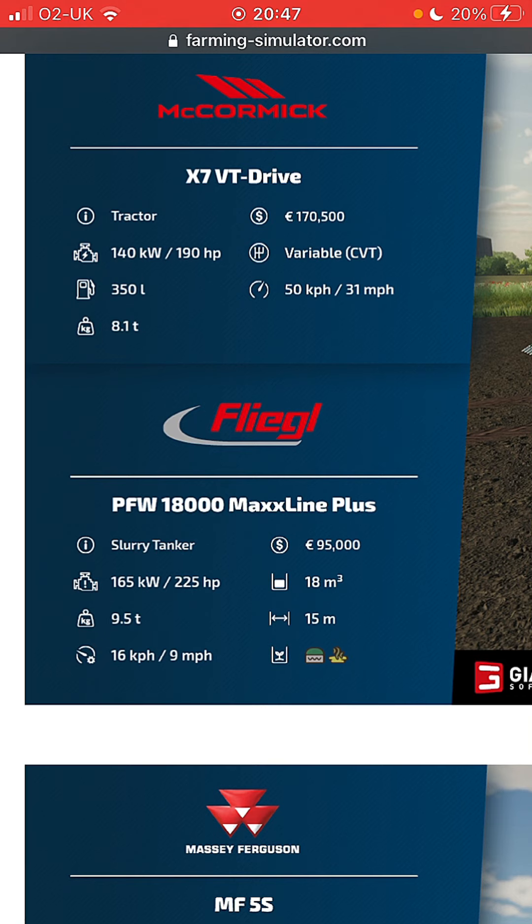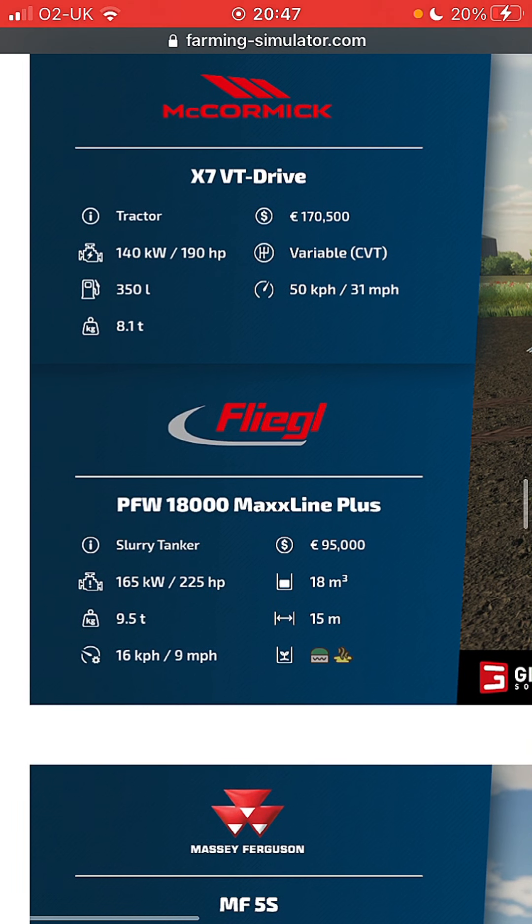Then we've got the Flugel trailer - it's a slurry tanker: 95,000 pounds, 225 horsepower, 18 cubic meters, 9.5 tons, 15 meter working width. As you can see it takes slurry and digestate, 9 mile an hour.